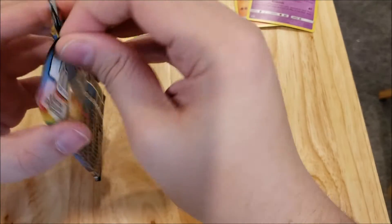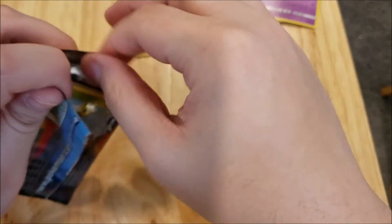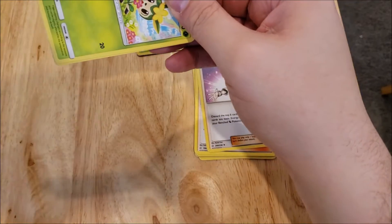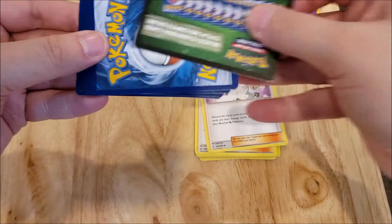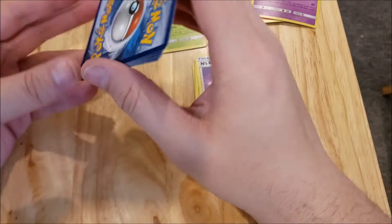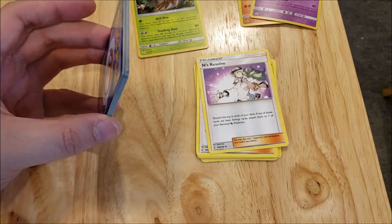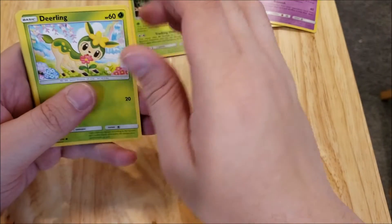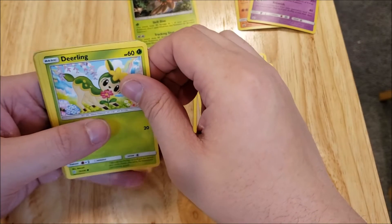And then we're going to open up the one that came with the Ms. Magnus. I actually really like the art on there. And some people say that the code cards — if they're green versus white — it tells you if there's something good in there. But I've heard with the new sets, they stopped doing that.